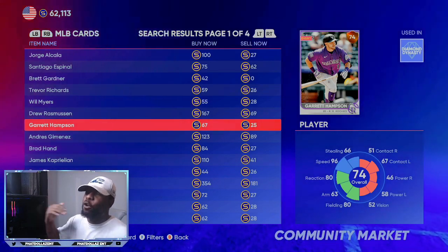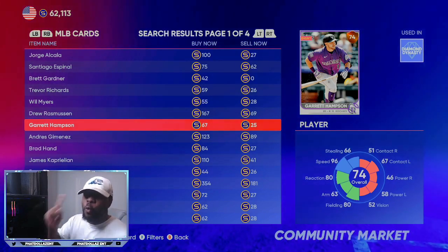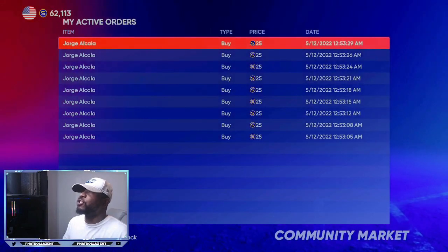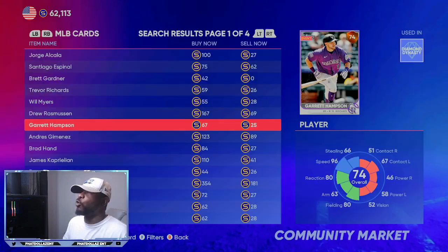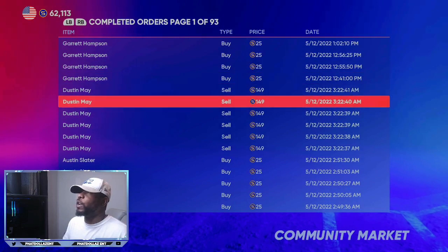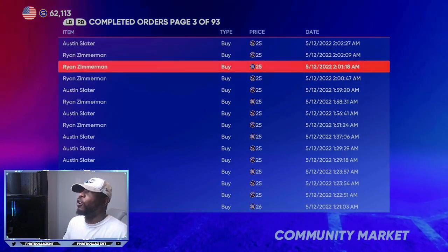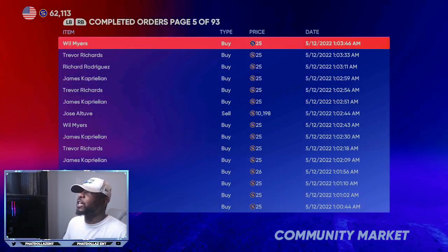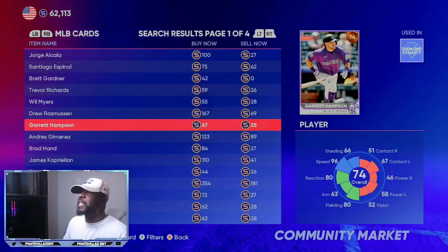Silvers — which is 76 overalls and higher — are at their max value one day before the roster update. The roster update is tomorrow, so you want to go in there and as you can see, I have all these orders in. I put in a whole bunch of orders overnight. As you can see, I had all these 25-stub orders right here that I completed — all these orders, pages and pages of orders, 25 to 26 stubs at a time, over and over. I just let them sit overnight.